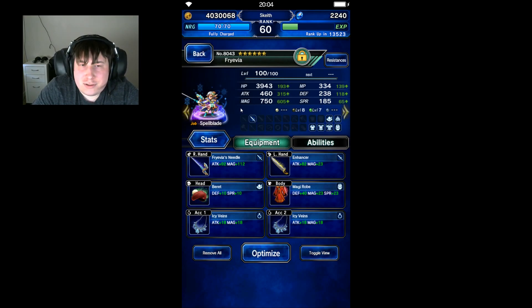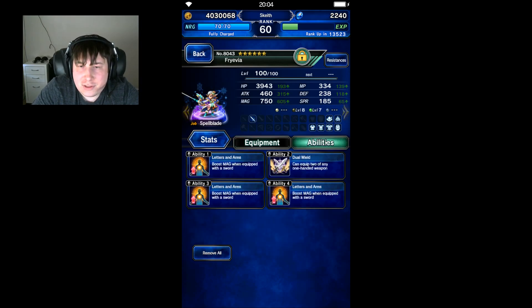Here is the equipment and abilities of each character I'm going to use. With Friavia, the main idea is giving her a lot of magic and then some backup attack, just because she scales off of it. For abilities, it's just huge magic buffs all across the board.